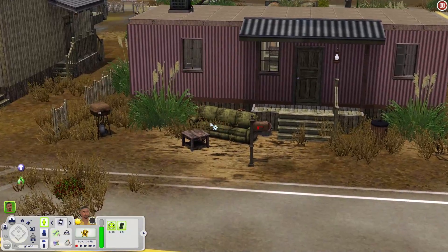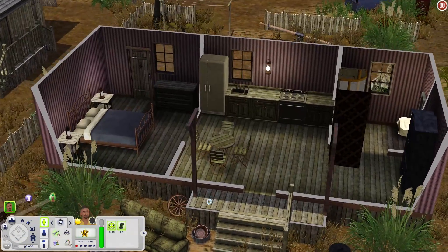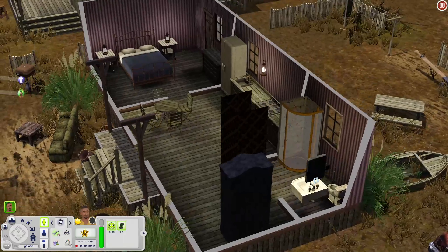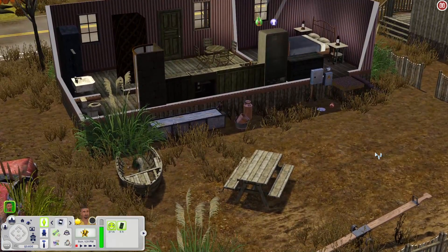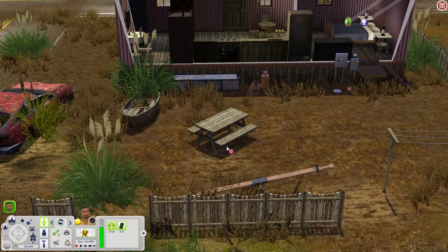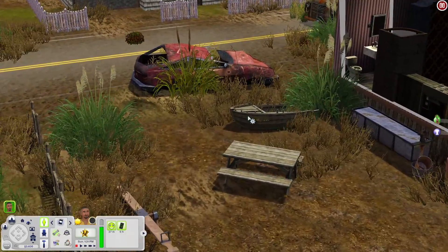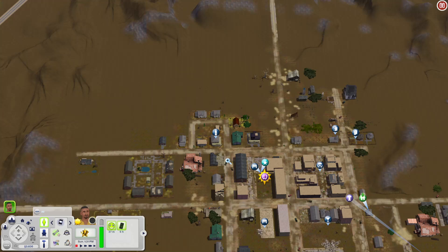This house has a couch, coffee table, and grill out front. Inside you have a kitchen with a kitchen table, a bedroom, a bathroom, and a dresser. Out in the back there's a throwing disc, a football, a water trough, a picnic table, a seesaw, a clothesline, and an old boat and old car.